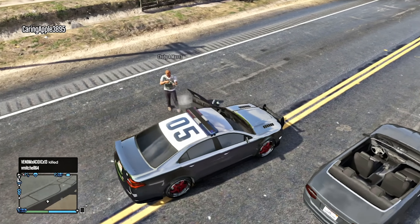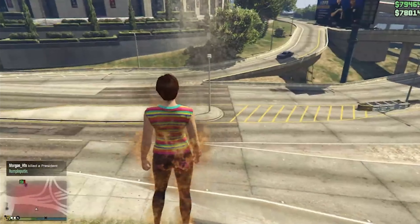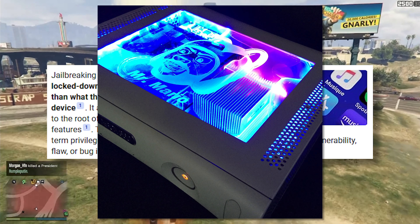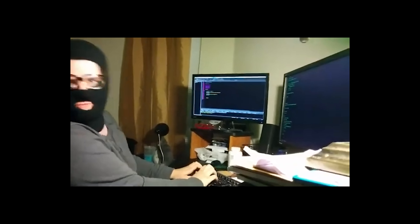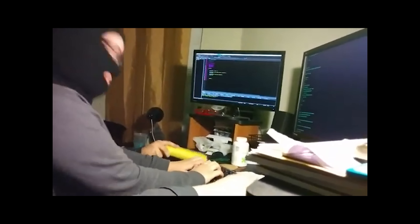Modding on Xbox 360 and PS3 started before the release of GTA Online. The first step involved jailbreaking or installing custom firmware onto the consoles. One of the earliest forms of modding involved modifying save game files. Players would use their PCs to edit these files, adding money, weapons, and other resources to their single player games.